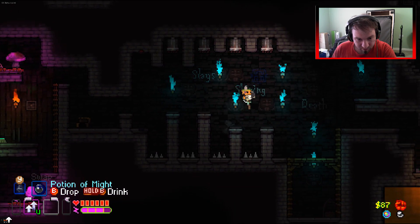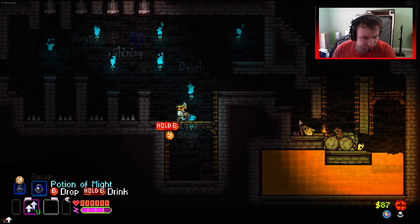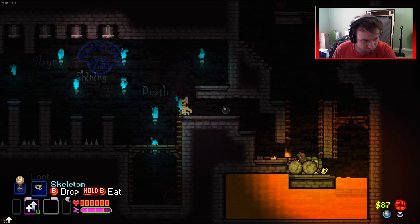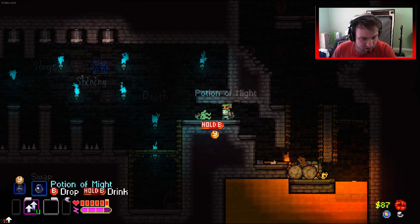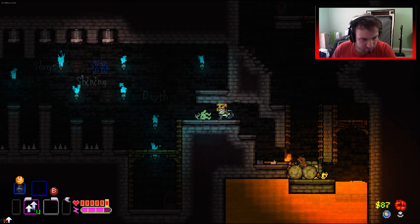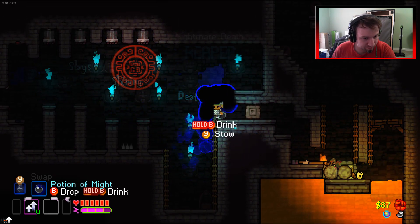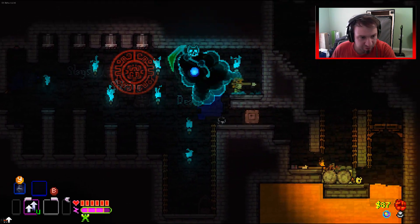Now we need to bring a body in here - this room is not great for fighting because of all the traps. Should we drink the might now? Let's throw him in and then do like this. Now we throw the might - we've got to be careful, I feel like we can only use half the room.